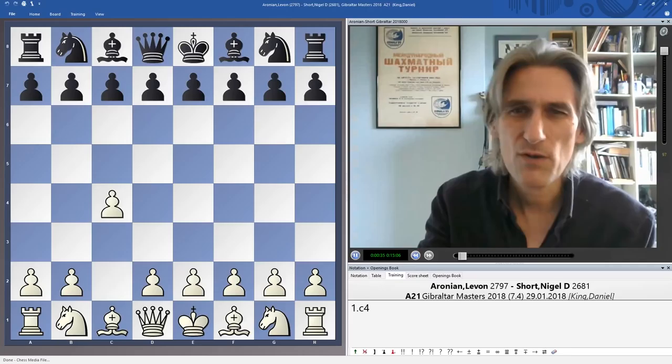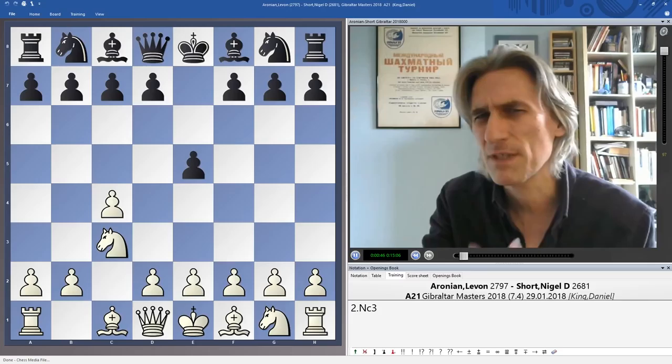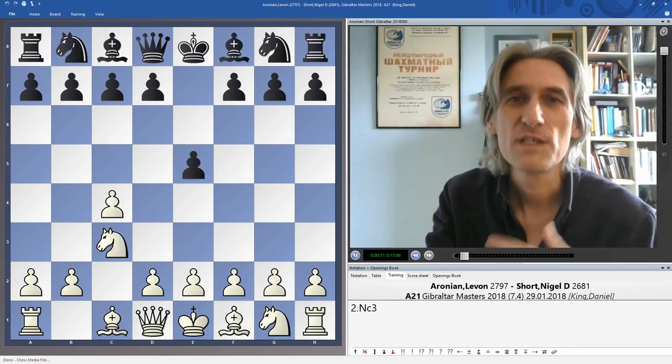I wanted to show you a game that Aronian played against Nigel Short, and I think this game shows how creative Aronian can be — what an exciting player he is. Very original: c4 from Aronian. With white he generally doesn't follow e4 or d4 main lines; I think c4 gives more reign to his creativity.